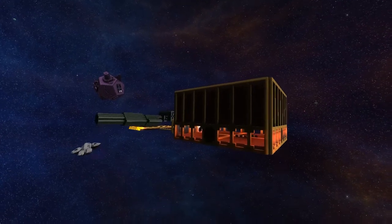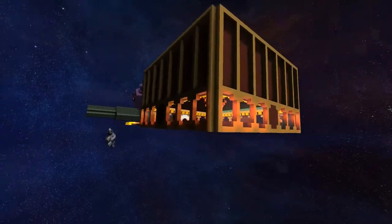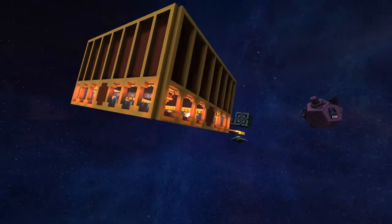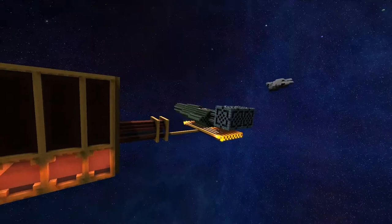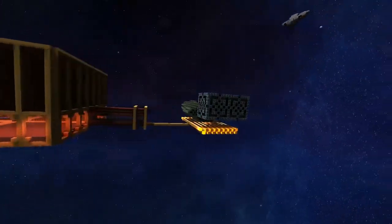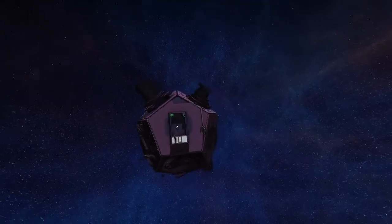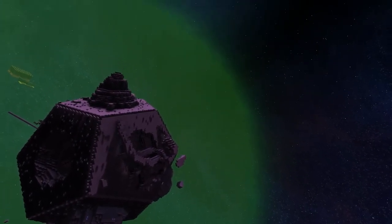Welcome back everybody. Today we're at a new player's station — his name is Faran — and he's got his salvage ship and he's doing some crafting, building his base here. What I wanted to do was just go and explore this little planet that he's moored from. Looks like he's starting to build on it. Wow, look at that green atmosphere shader! I'm gonna get my lander.